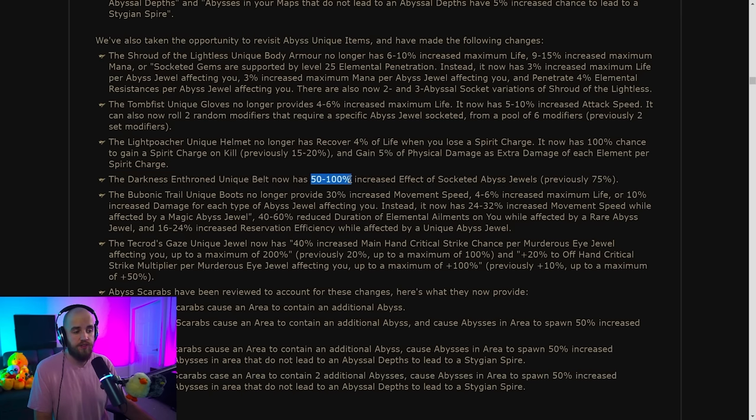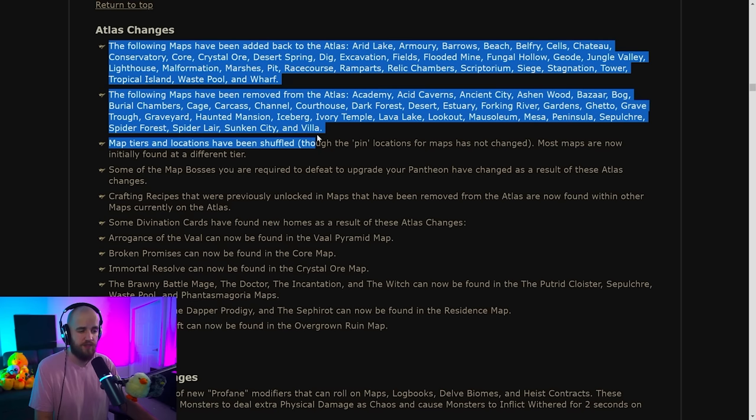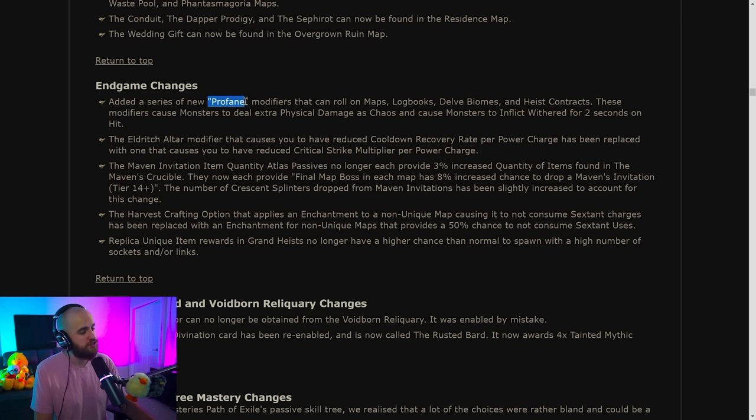Darkness Enthroned now rolls 50 to 100 increased effect instead of 75. For map changes, we're getting Beach back but losing some good ones like Channel and Burial Chambers. They're also adding the simulacrum modifier — enemies have extra physical damage as chaos and inflict Wither — to normal maps as well. These are called Profane Modifiers, which means you'll need even more chaos resistance to run maps early on.